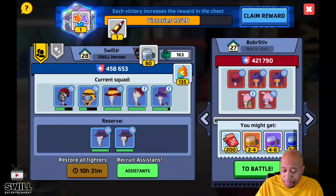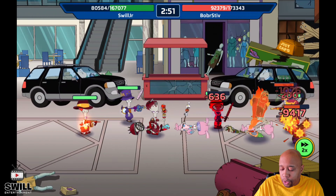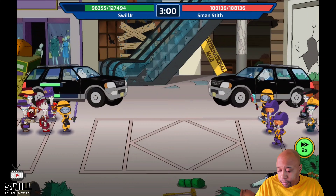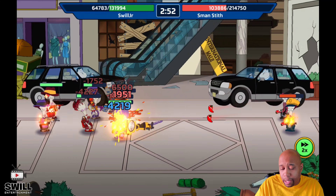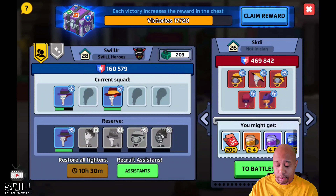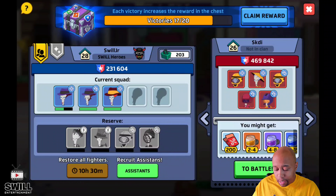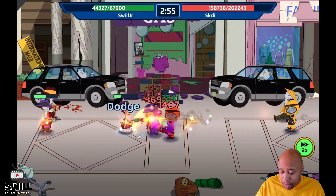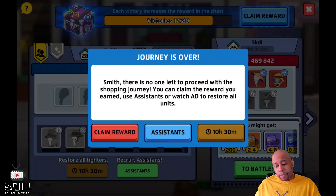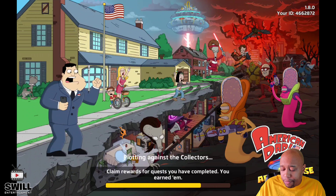We're at 15 out of 20. We're going to start dropping some of our guys — we do have a restore but it's not that good, and I don't even have gem gear yet. We lost a lot of guys but we're at 17, which is about where I know I'll make it. I don't use assistance, so I'll go ahead and claim my rewards — 385 torches. I thought I said 585 last time; I'm at 385.